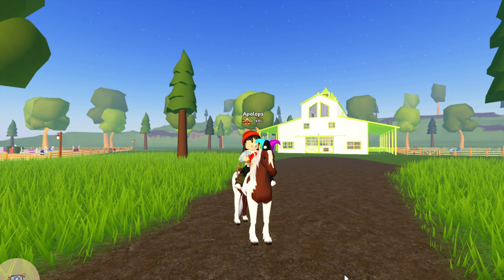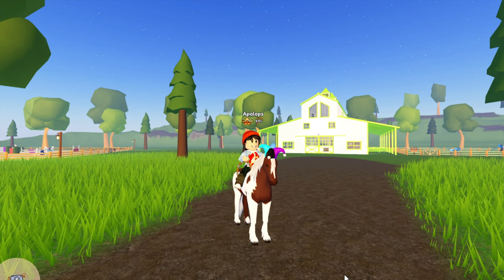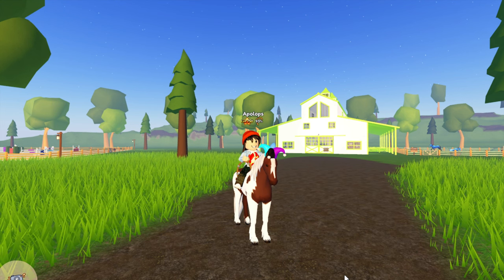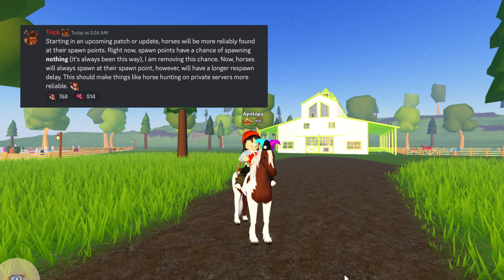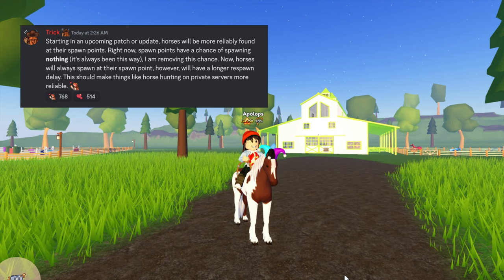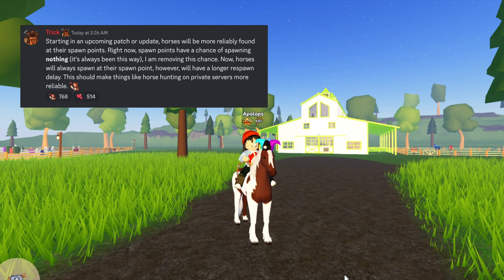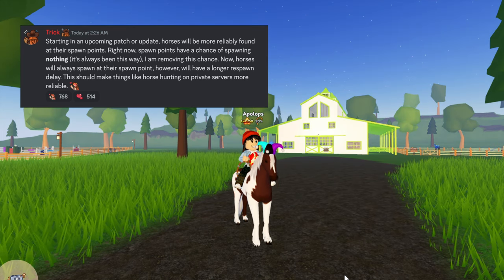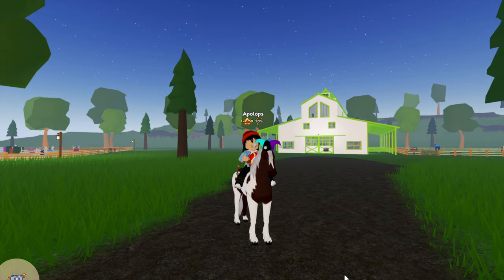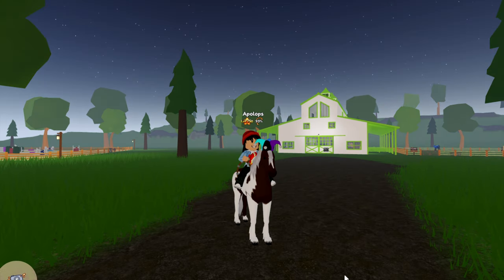They have done some changes to the game. Starting from today, horses will be more reliably found at their spawn points. Right now spawn points have a chance of spawning nothing, and it has always been this way, but they are removing this chance. Horses will always spawn at their spawn points; however, there will be a longer respawn delay. This should make horse hunting on private servers more reliable — you will always find a horse at the spawn point, but after you catch it, it may take a while for another horse to appear.